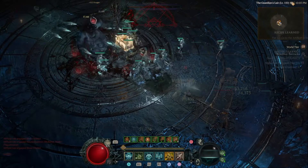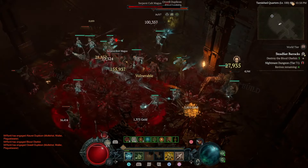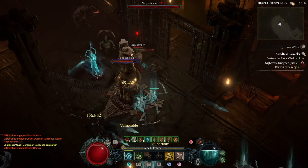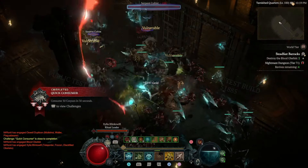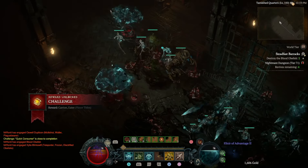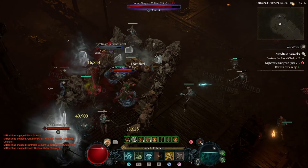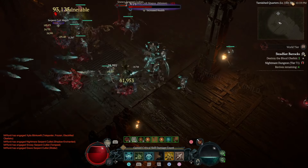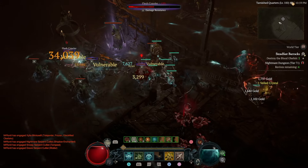It doesn't matter if it's entire rooms of elites or focusing on a singular boss — everything gets melted within seconds. The build also has insane survivability thanks to a newly improved version of Decrepify, which covers the entire battlefield and makes enemies much weaker. What you see me using in this video is practically the base armor provided in the public test realm. Very little has been optimized and the build is already so powerful right out the gate. There are no uniques in my setup and it's already obliterating high tier nightmare dungeons and the pit.